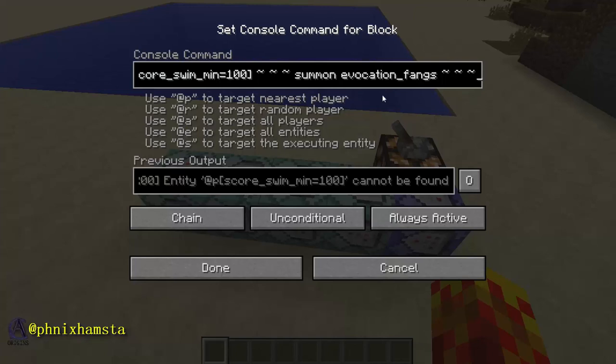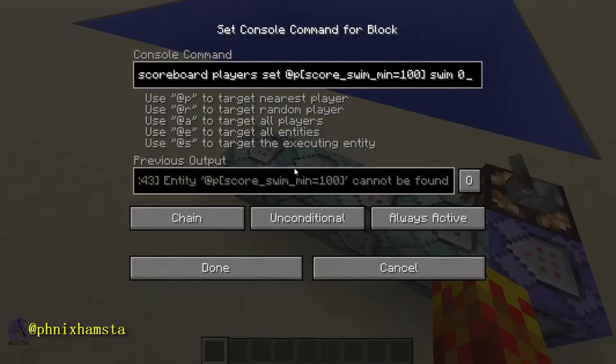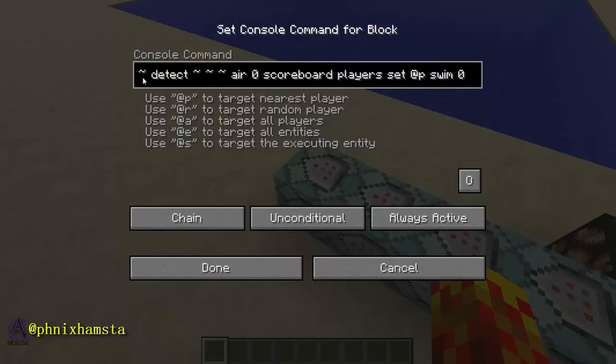This is so useful because it's an entity that simply disappears as soon as it's summoned, and this has a lot of mapmaking power to it. I'm using it here just to create a crocodile attacking you. As soon as that happens, their swim score gets set back to zero. And when you're off water, so you're back on land, it goes back to zero.